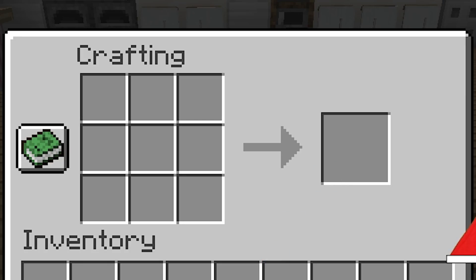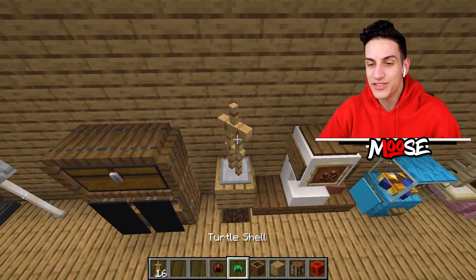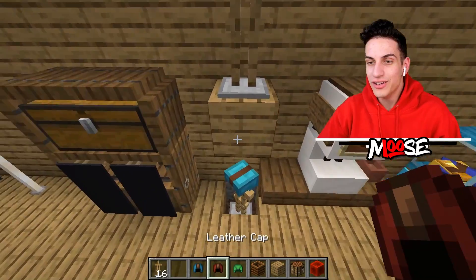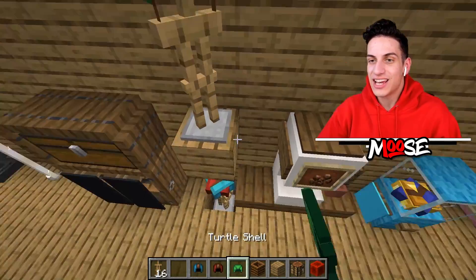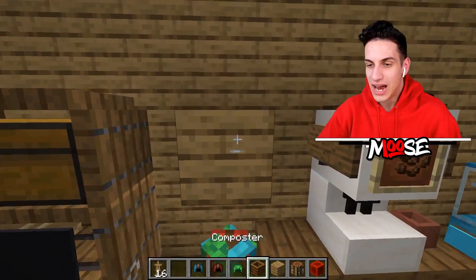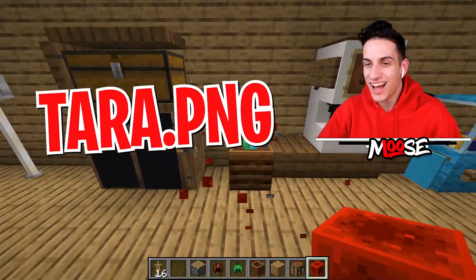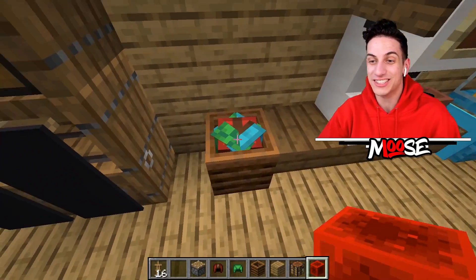Place an armor stand facing this way, grab a crafting table and start making your dyed armor. First one's gonna be light blue, second one is gonna be red. Place it, get the blue one, break it, then place it again, get the red one, break it. Same exact thing — get the turtle shell and break it. Grab a double piston setup, press this down, and ta-da! There is our brand new trash can.